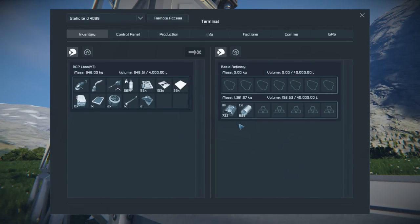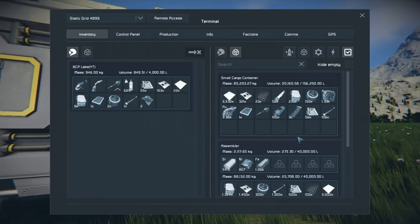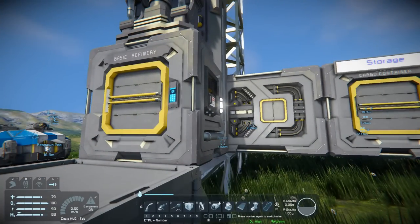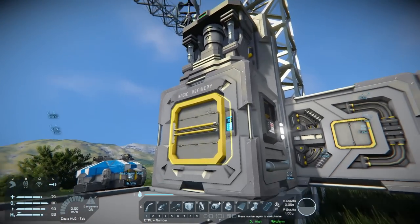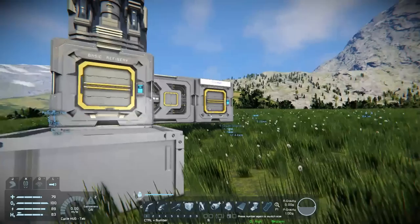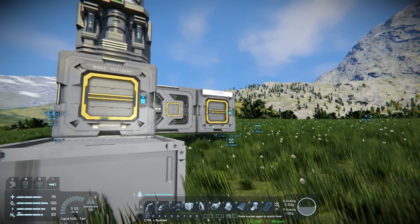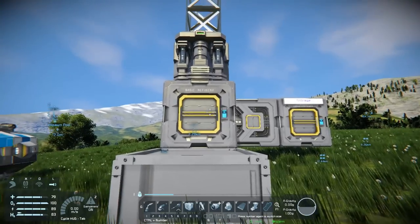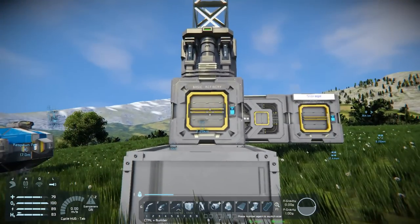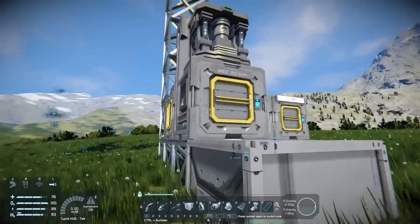I have been busy getting a lot of stuff processed — that's all got done now. I got cobalt and nickel. I have been printing a ton of stuff; as you can see the assembler is completely full right now. A couple of things we need to do: one is upgrade this to a main refinery, but I want to try to get better storage set up. I'll call it a unified storage system — it doesn't matter what you put in what container, it's going to go wherever it wants.